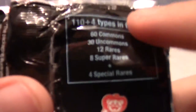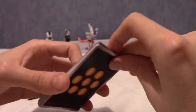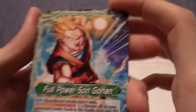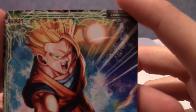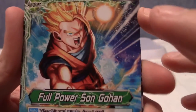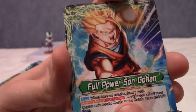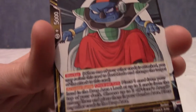Okay, I'm back. This set is a little smaller and has 12 rares and 8 super rares, so there are less of them. It's roughly the same chance to pull the rares and stuff. The name's at the bottom now — Full Power Son Gohan. That's pretty cool, because I pulled the next level up of Son Gohan in the last pack.